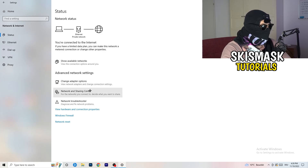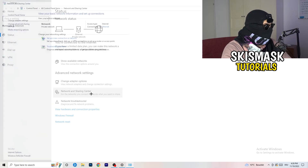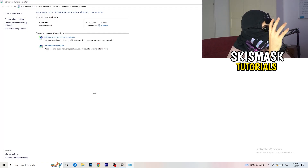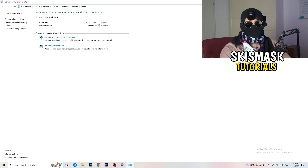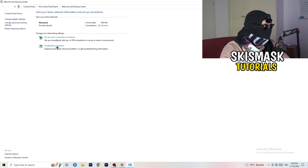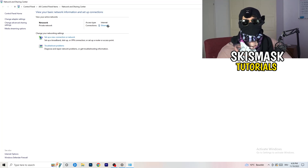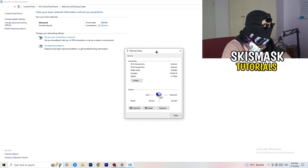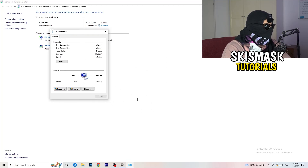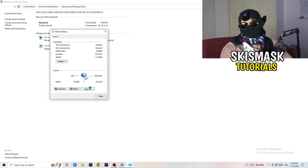Now go to 'Network and Sharing Center.' From there you can click 'Troubleshoot Problems' to have Windows find any further network issues. You can also click on your active connection — for me it's ethernet, for Wi-Fi users it will show in blue. Click on it to open it, then click 'Diagnose' to diagnose your connection.